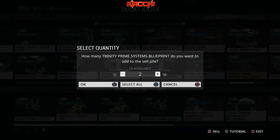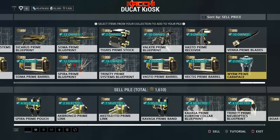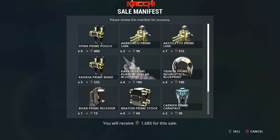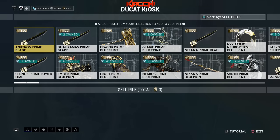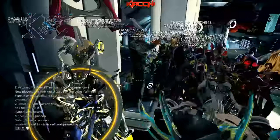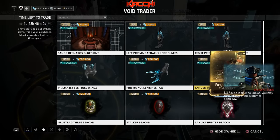Trinity systems — I could get rid of at least 10 of those because the systems keep dropping all over the place. Vasto receiver, I could get rid of some of those as well. I have a good number of ducats already but I just want to sell some of these. Now I've got 9620 ducats, and people are just pouring into the relay right now because they also got the message. Let's go check Baro out.